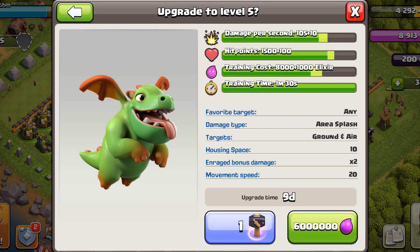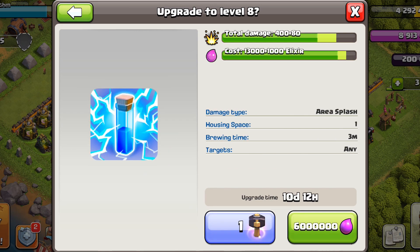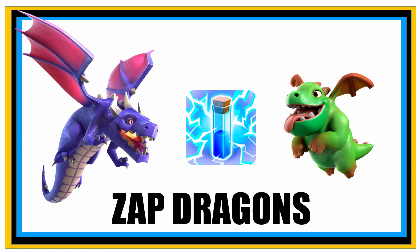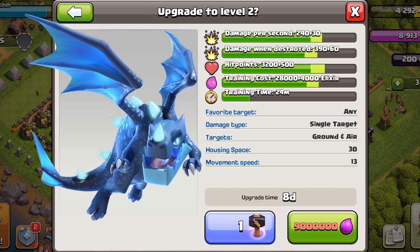Next, upgrade the baby dragon — it's a great troop for funneling and farming — then the lightning spell, and then the dragons. This gives us access to zap dragons, which can be used for wars, trophy pushing, and farming to some extent.